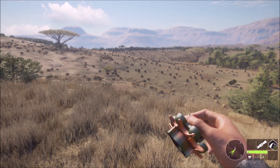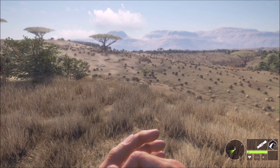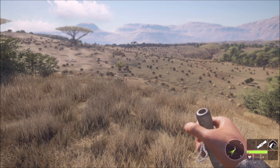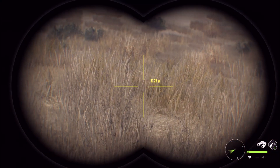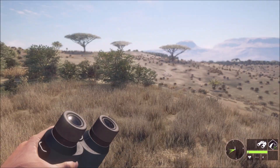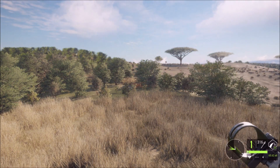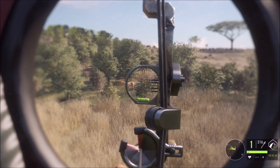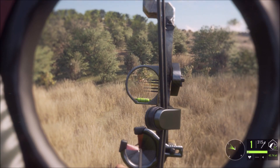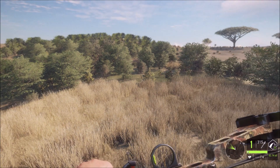We try to call her in — we have a perfect wind but that's not going to call her in very well. She should come right in. Instead of a 90-yard shot, we let her come closer. There she is at about 40 yards — I can barely see her in this tall grass. At 43 yards she snuck right in. We take the shot.